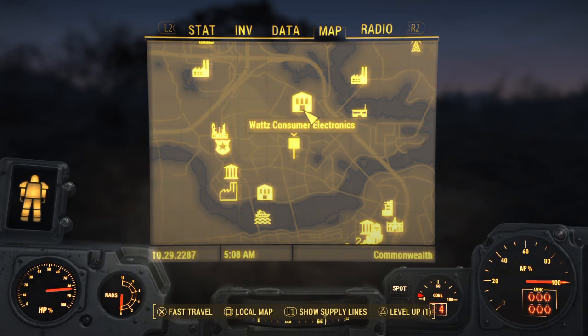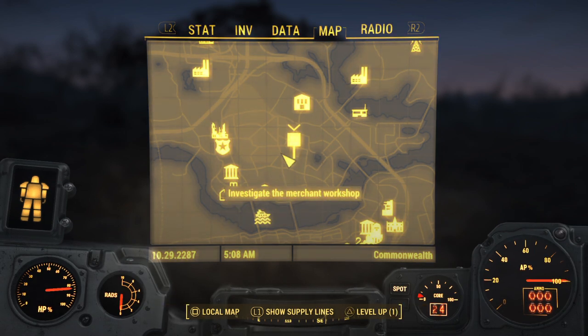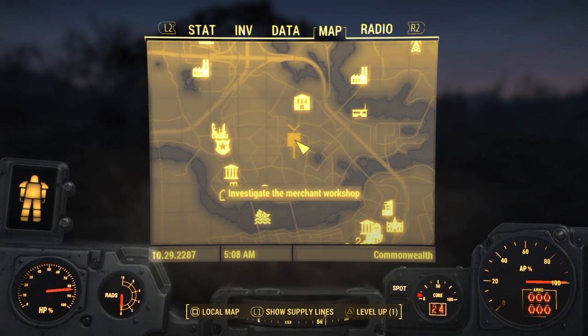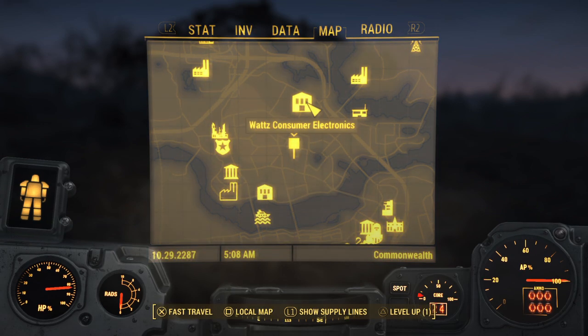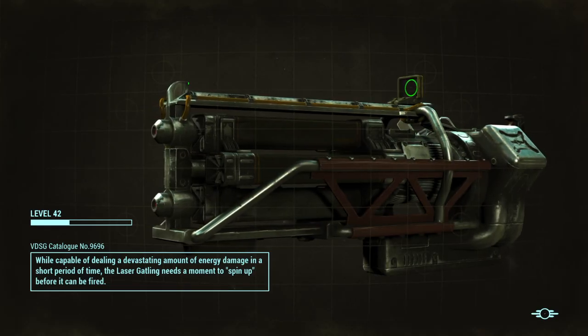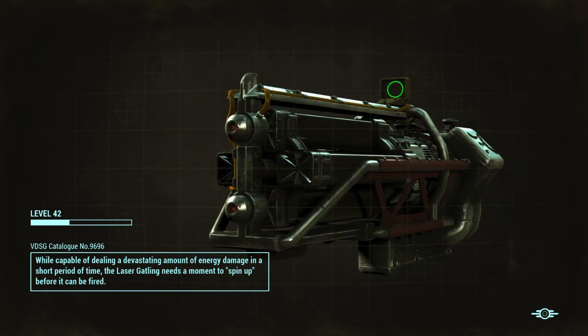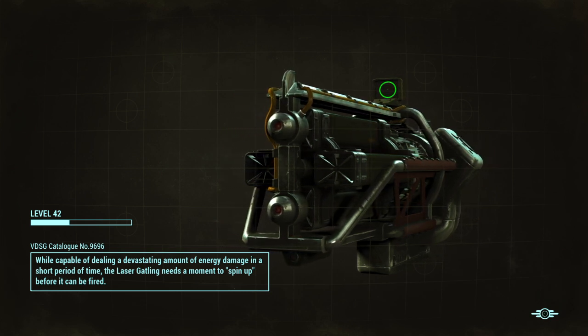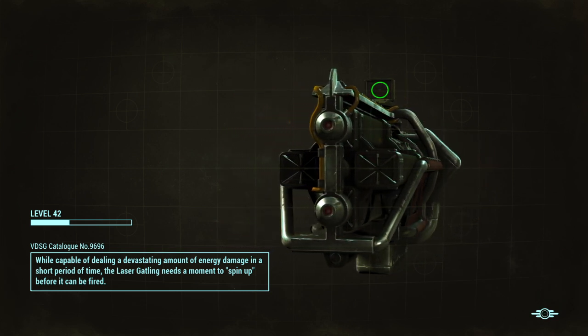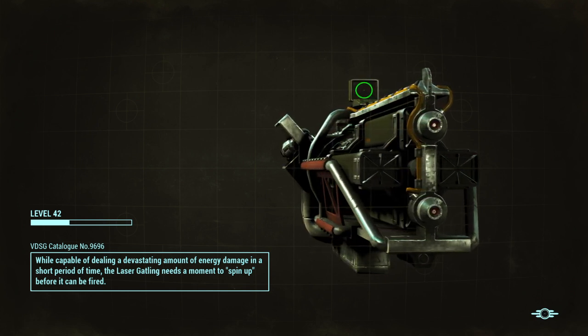One more time we're heading back to the Watts Consumer Electronics. You can go from the ruins of CIT, but we're just trying to get down here into Cambridge to meet a new vendor by the name of Suggs. Now I must warn you, it is very possible for you to kill Suggs. I have done it accidentally because big explosions are kind of my thing.